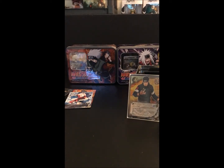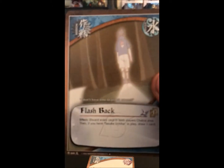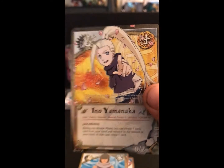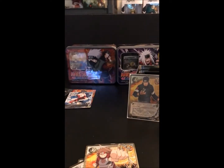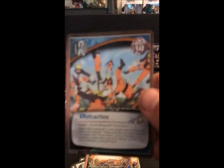Next we're going to open up the Will of Fire Booster Pack. We got Hate, Flashback, ooh a nice Foil Shadow Possession Jutsu, Rinji, Ino Yamanaka, Kiba Inazuka, Choji Yakamichi, Sai, Strong Bond, and a rare: Distraction.